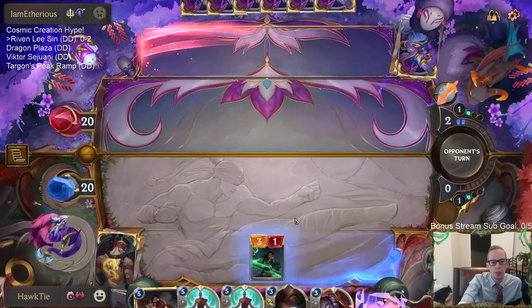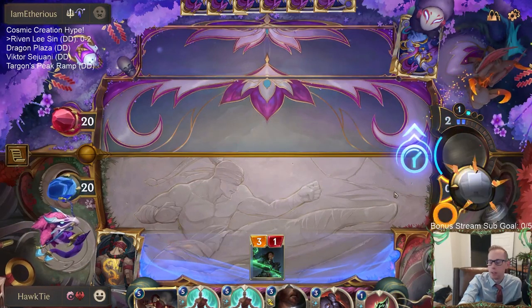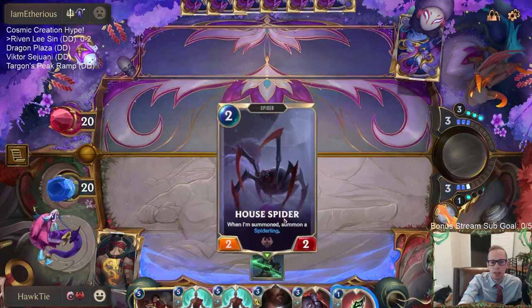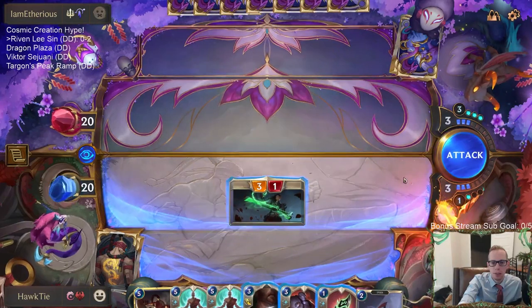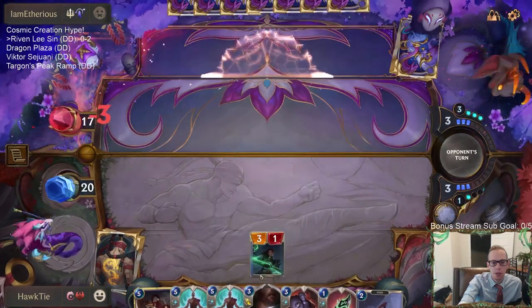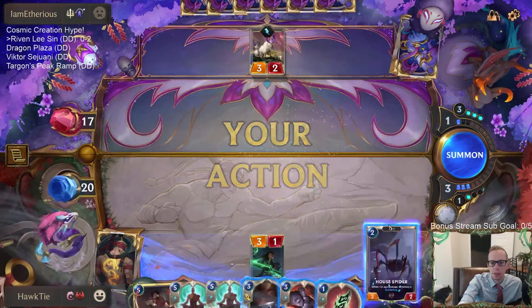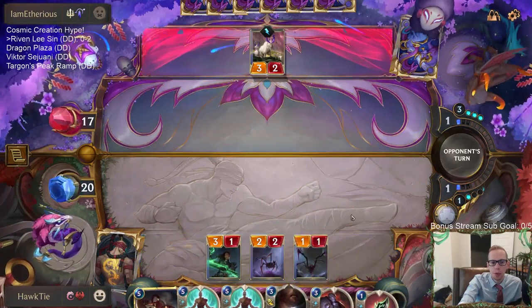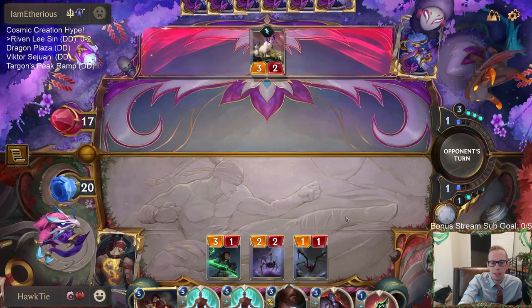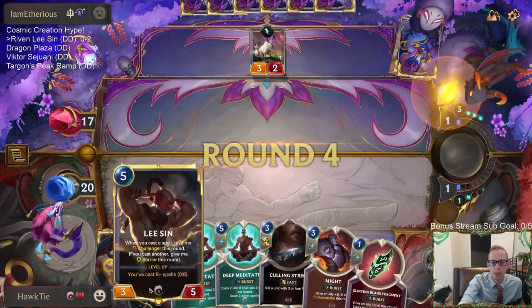I think two big weaknesses with our deck are Hush and Barrier. Because we are a combo deck, we're just trying to suit up a really big threat, so Hush is pretty tough — we're pretty weak to Hush. And then Barriers — we can't really stop Barriers either. These are things we've found with these two games.